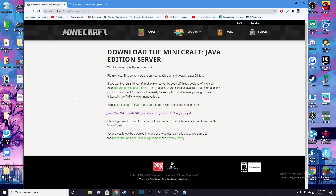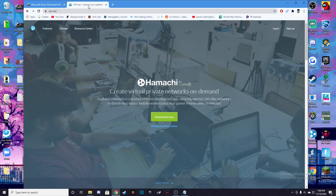Moving on to the second part — we need to go back into the browser and go to Hamachi. The address for this is vpn.net, but once again I will link it in the description. You're just going to hit Download Now. It's going to download and you're going to follow a fairly simple procedure — you just have to click Continue, Continue, and Finish.